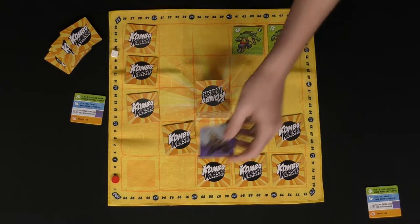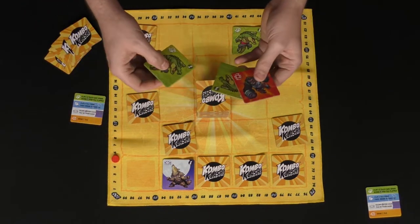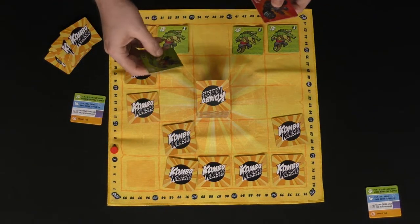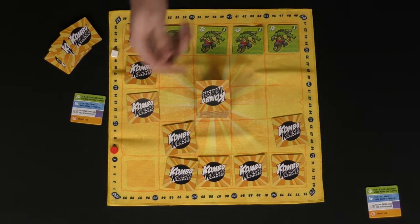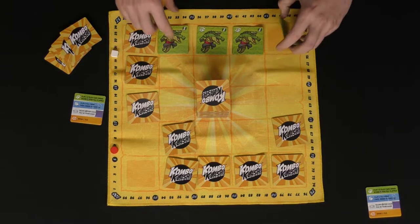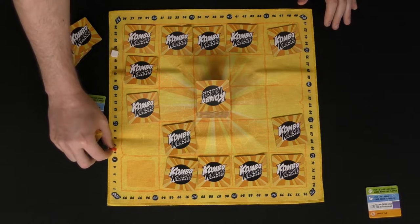Playing a wolf scores three points — one per tile in hand. Then playing another alligator flips a tile for another point. Playing a third alligator while choosing not to use its ability sets up a combo of four alligators, scoring one point per creature — four more points total.